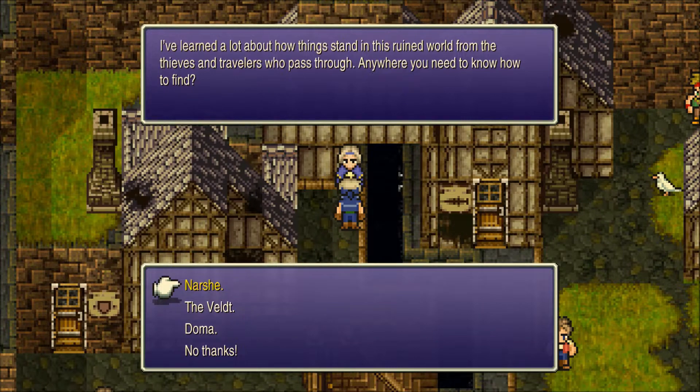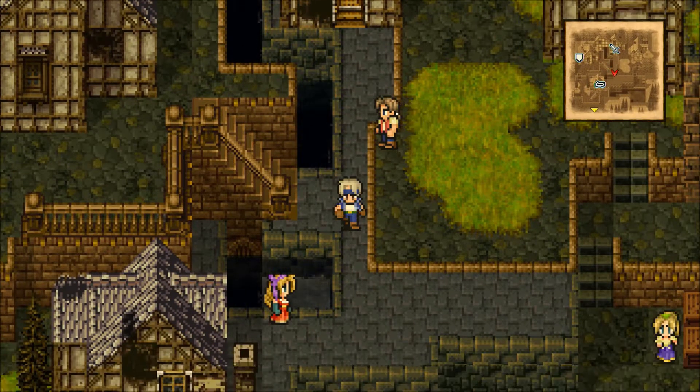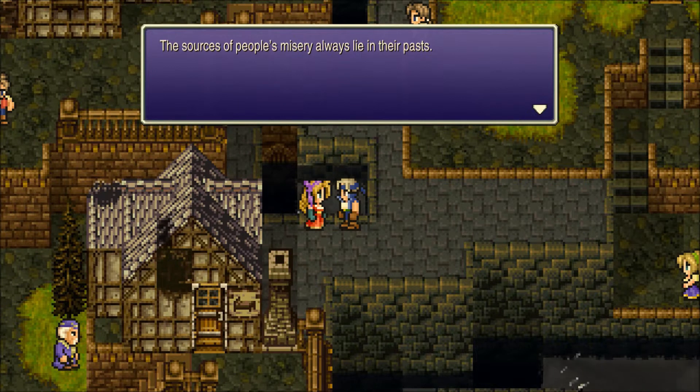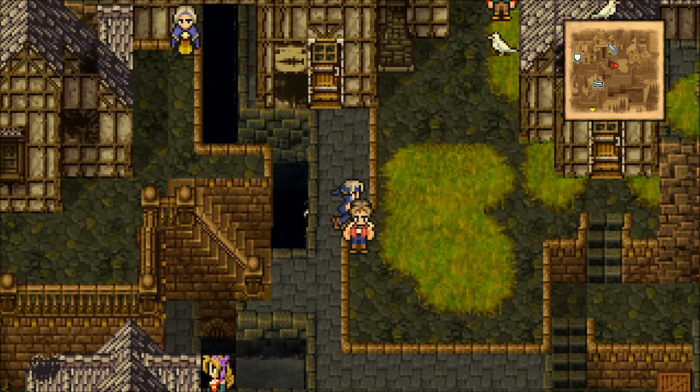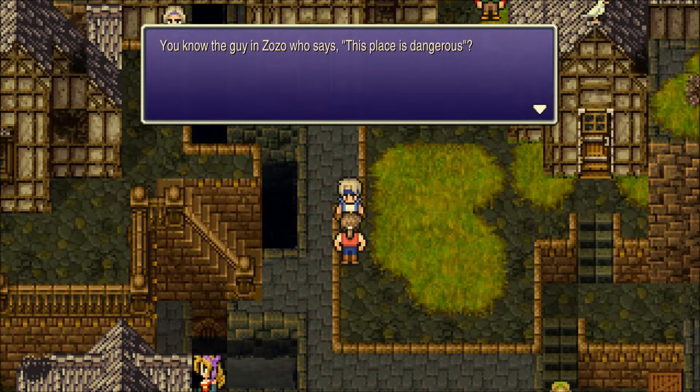Who's this person? Oh, this lady shows us kind of where certain landmarks are — Doma, the Veldt, and Narsh. So I suppose if you're trying to find those places and can't, she can help out.